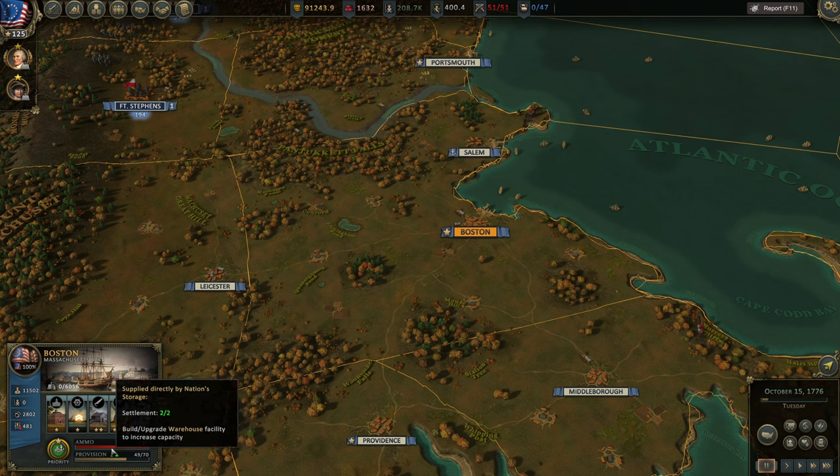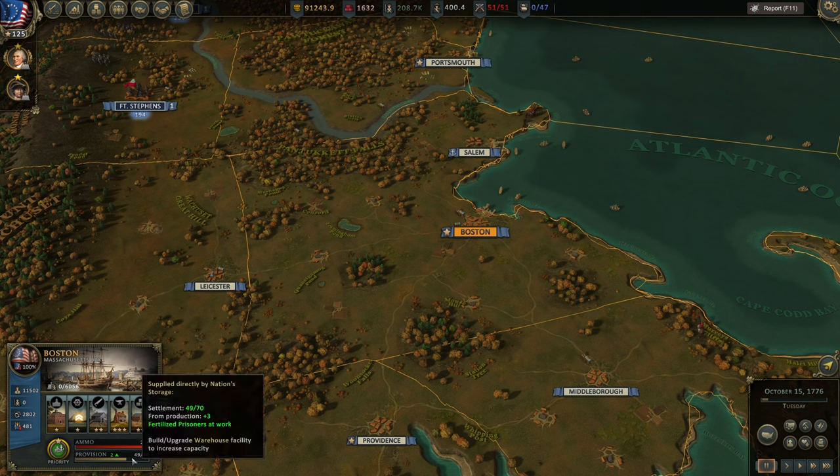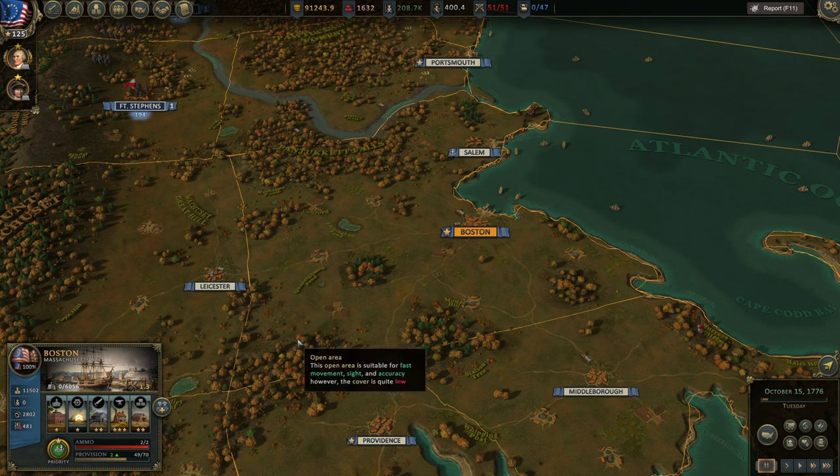Provisions and ammunition are the key in this game. They are needed not only to sustain your army, but also to recruit new regiments — without ammo and provisions you cannot do that. If you have no food, your armies will slowly die out — they'll attrition, get sick, and your soldiers will abandon your armies. If there is no ammo, you can fire but at a much slower rate, and this will also negatively affect the morale of your troops. So what can we do first about provisions?